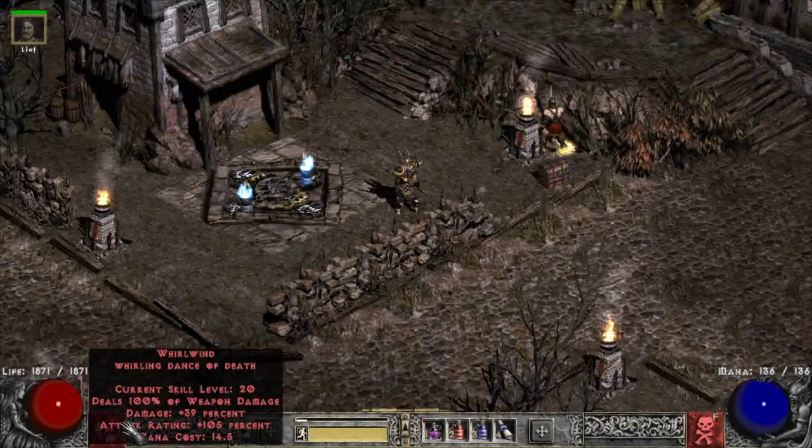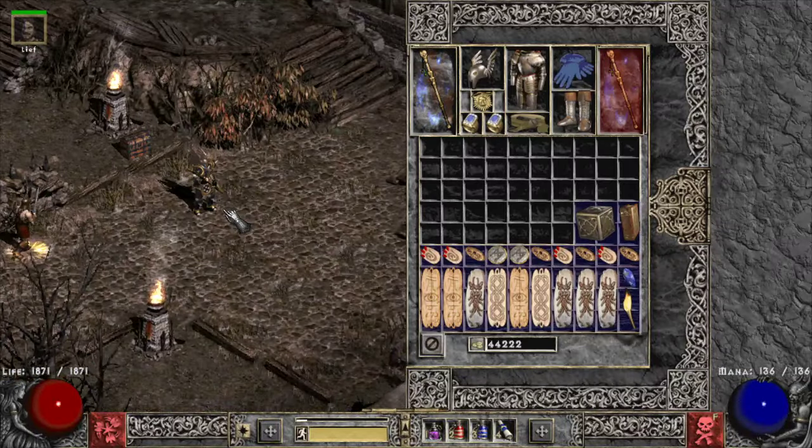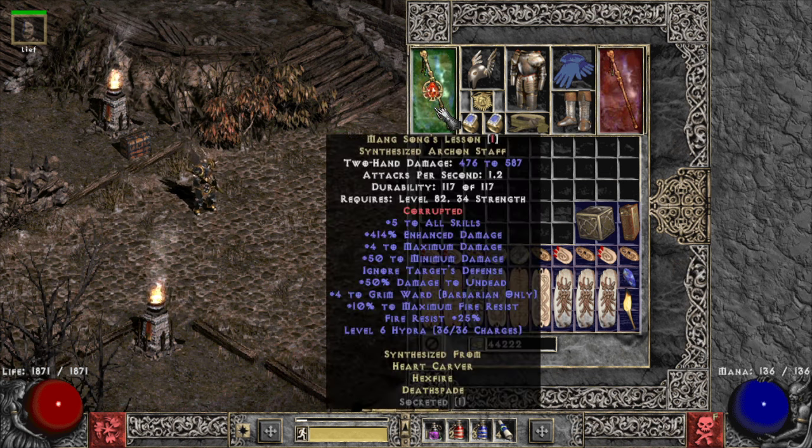Here's the gear. This season we can drop synthesized items, and I have a pretty nice one — not the best but very good. The weapon has plus-five all skills, ignores target defense, plus Grim Ward proc, and high damage. You need decent weapon damage on this build to life-leech and mana-leech enough; if you can't get full life and mana from Whirlwind, it won't work.